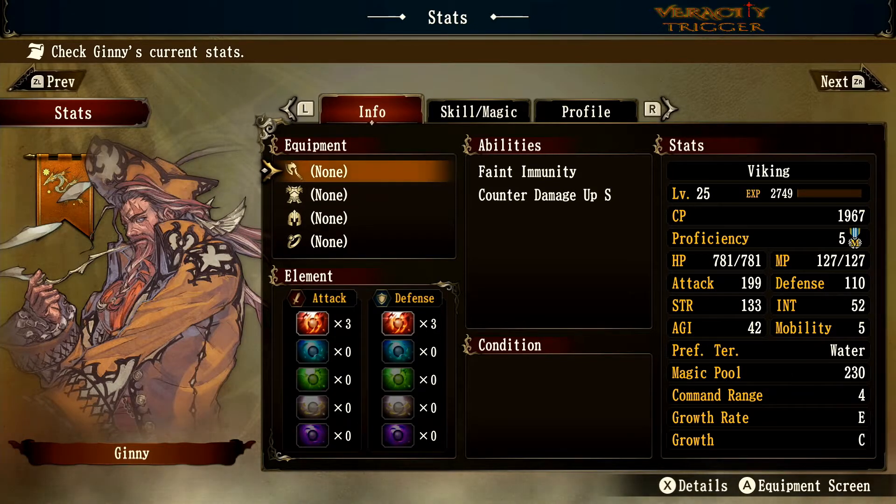Jenny has 781 HP, which is very strong for the front lines. A Protect spell would go a very long way with him. His 199 attack is exceptionally powerful. The only downside is his agility — it's only at 42, which means you'll have some trouble hitting enemies. The best strategy is to keep him with a Halo user or try to pincer the enemy as much as possible to increase his attack percentage. He's still a very good front-line tank regardless.